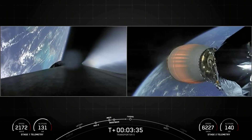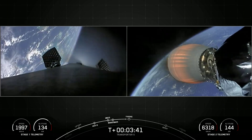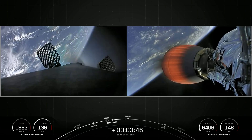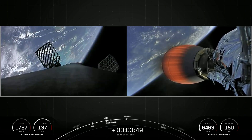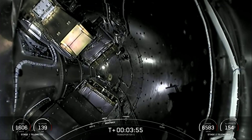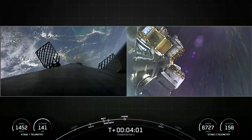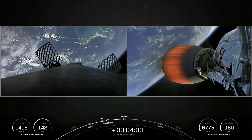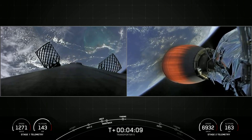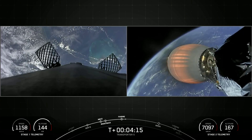Coming up next, we will have fairing deployment, expecting that in about 10 seconds. We can see deployment of the grid fins on the first stage on the left-hand side of your screen. Fairing separation confirmed. There's our first view of some of our payloads today. The fairing halves have now separated, exposing the 59 spacecraft to the vacuum of space. Today's mission marks the second flight for both fairing halves, and we will be attempting to recover them from the water once they fall back to Earth.